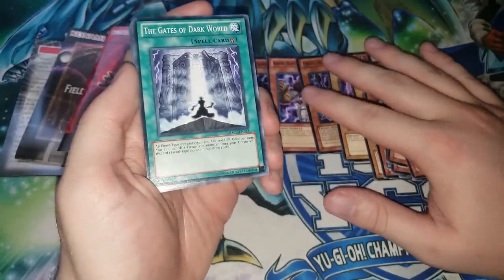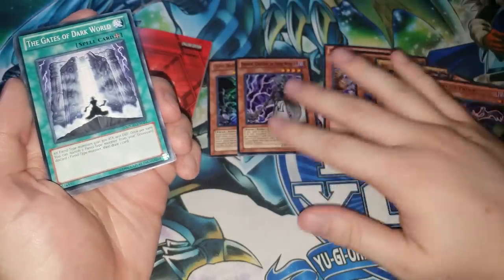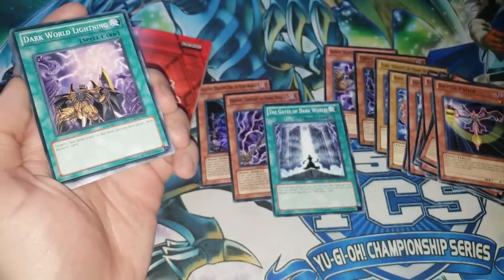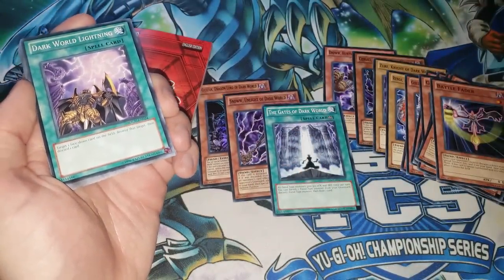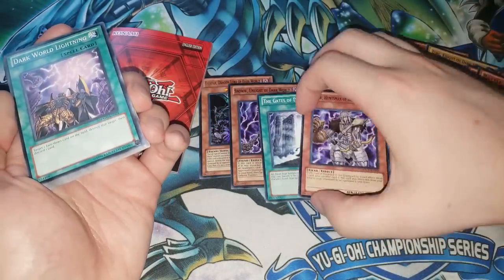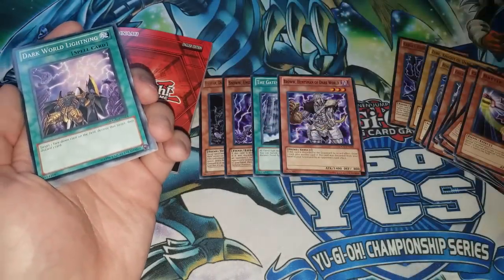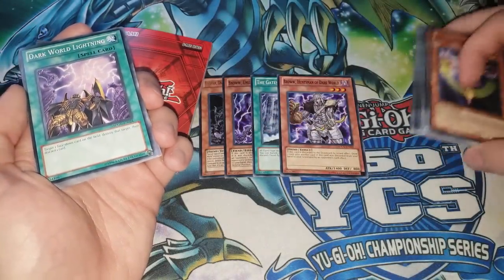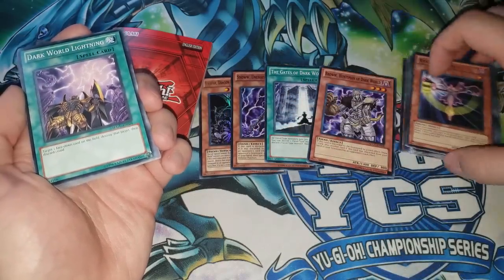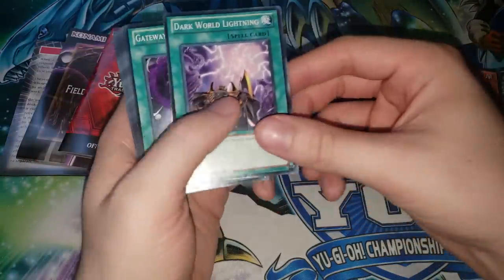Then we have the new card Gates of the Dark World. Oh man, this revitalized the entire strategy. It is really insane how good this legacy support was — Snow, Grapha, and Gates are all staple three-ofs and basically what the Dark World deck is known for these days. If you're going to play Dark Worlds you play three copies of all of these. Gates gives you an extra draw, gives you attack points, gives you a discard. These cards were just so good back in the day.